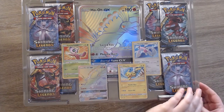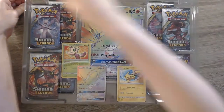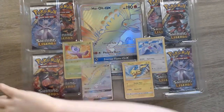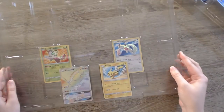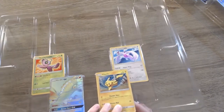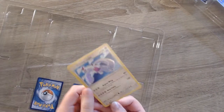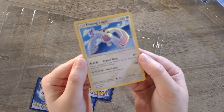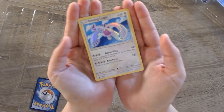Alright, so we've got here some promo cards. Let's get that top portion open. There we go, we'll put those off to the side. So what do we got for our promo cards? We have this lovely Shining Lugia — beautiful colors, very pretty holographic.